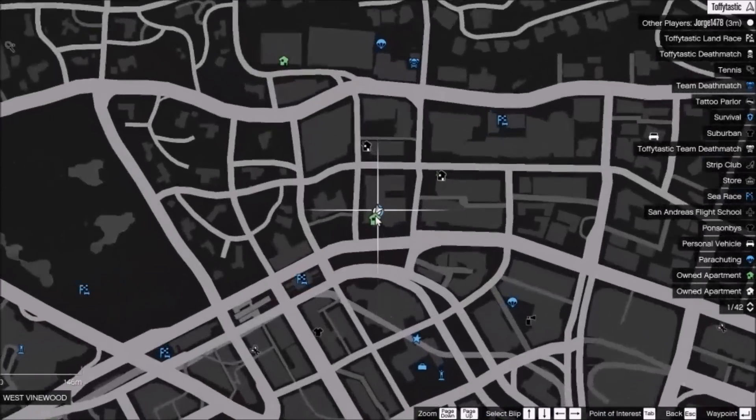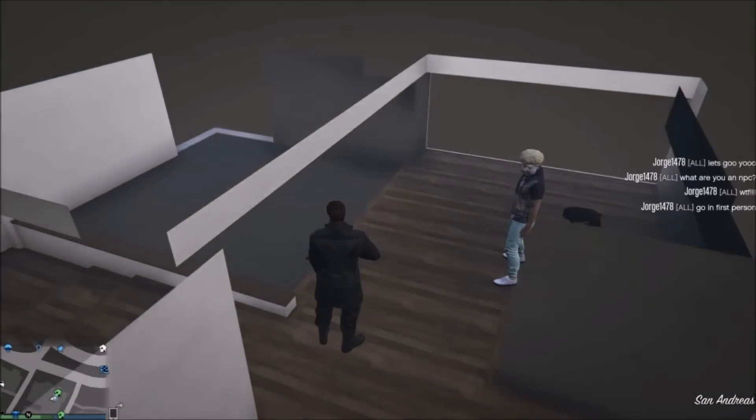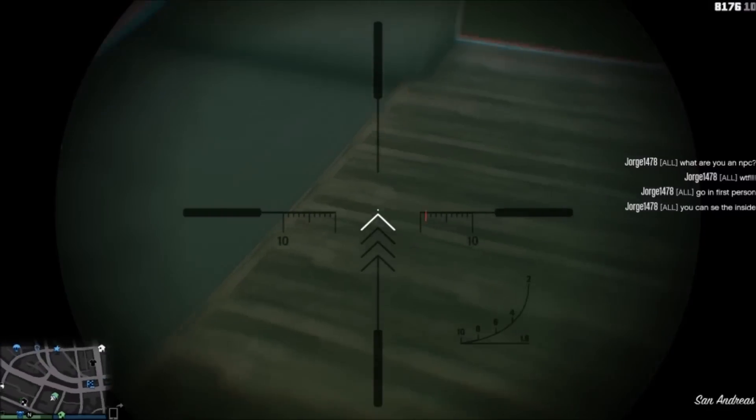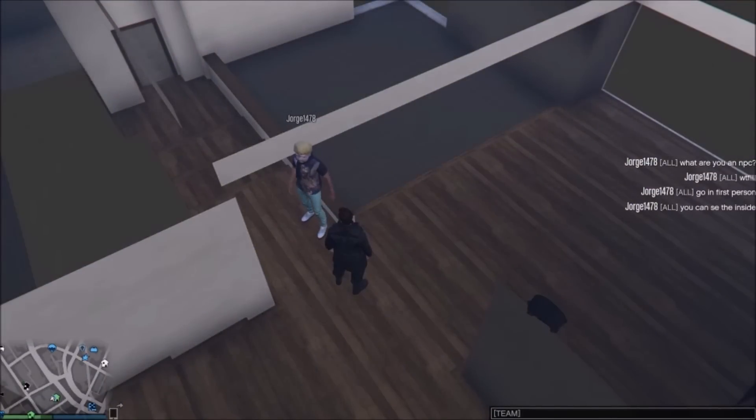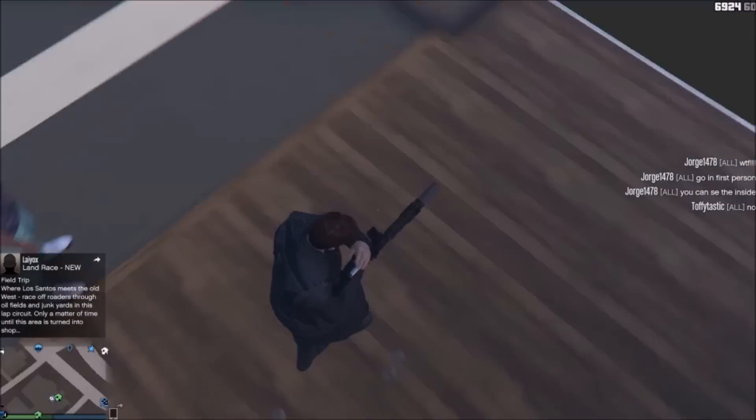Once you've done your glide down into this location, you should end up here, around about this area. You should see that everything is kind of plain — you see the floorboards, you see the walls. But if you want to see all the interior and all that good stuff, you want to just go into first person.